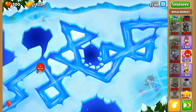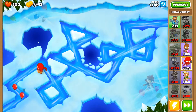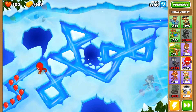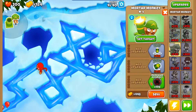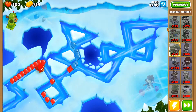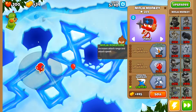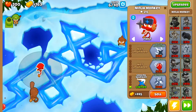So let's get him right over there, and now that he's doing his thing I'm gonna get myself a Mortar Monkey. He does have a ninja. I've seen people using this guy and he is quite good. Let's put this guy about there. I'm gonna get Increased Accuracy, then Seeking Shurikens on that guy, and Ninja Discipline after. We just unlocked him so he's gonna be our monkey right there.